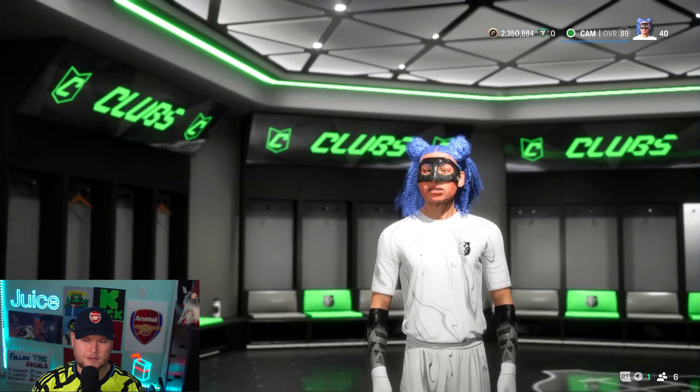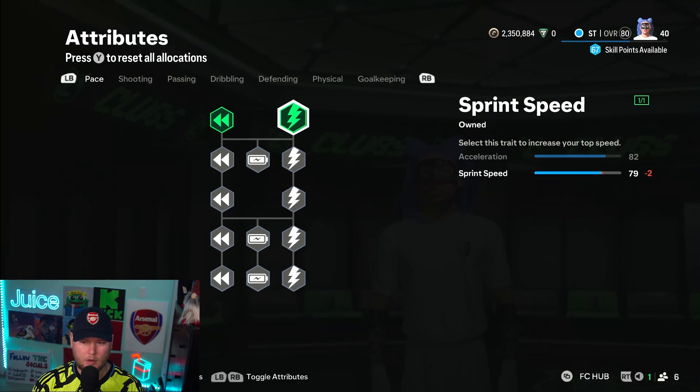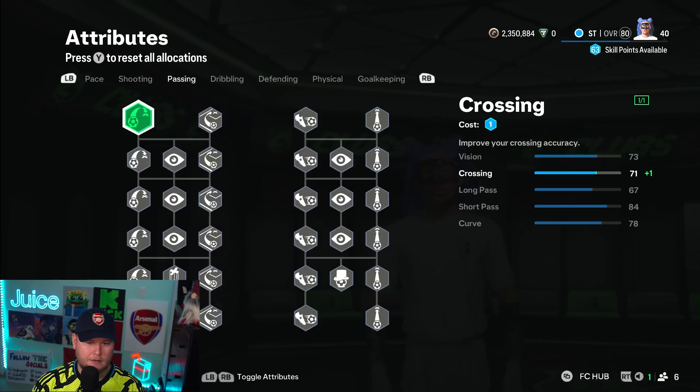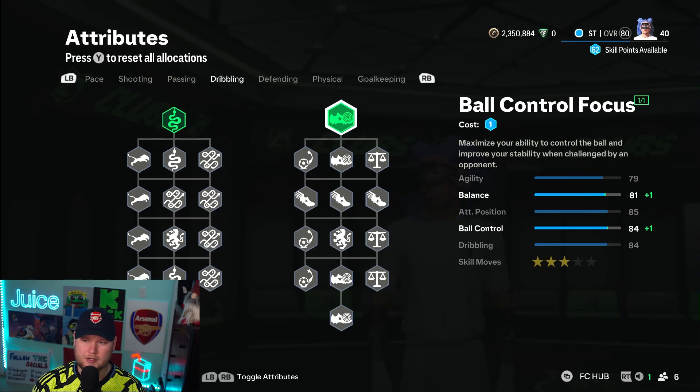Then we're going to head over to attributes. We're going to add one in acceleration, one in sprint speed. For shooting, we're going to get our weak foot to a three star. We're going to add finishing, dribbling focus, as well as ball control focus. These attributes are going to give you the best chance to score as many goals as possible for your club.